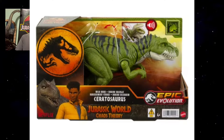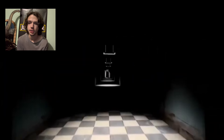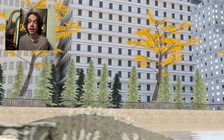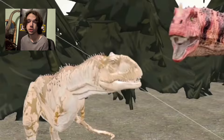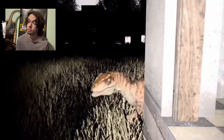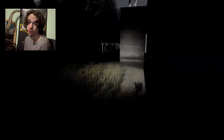Ceratosaurus — we have seen this before, but this is the official image of it in its packaging, which I think is really cool. It has the Chaos Theory logo on it, so I assume we could be seeing this green Ceratosaurus in Chaos Theory. Do you guys think they could change up the look for this Ceratosaurus? I know they're adding a brand new Ceratosaurus to Jurassic World Live, so maybe that could hint that we could be getting a brand new Ceratosaurus in Chaos Theory.